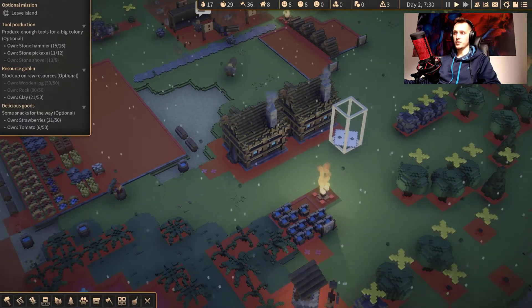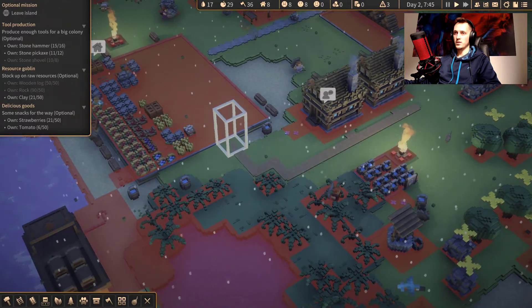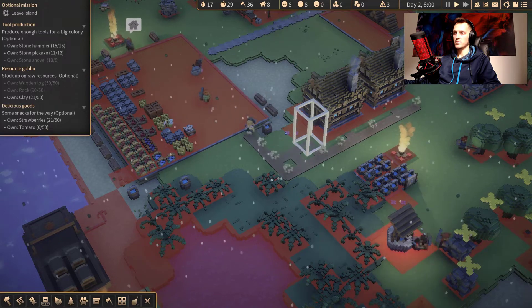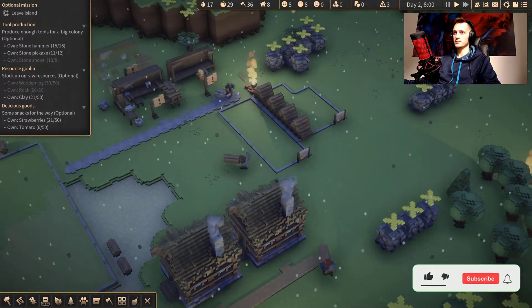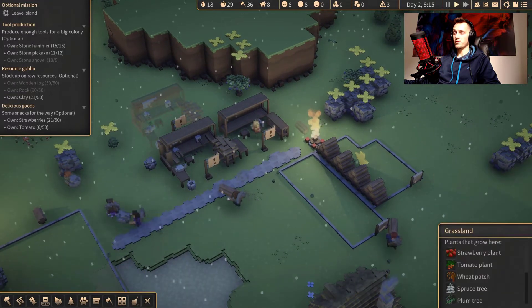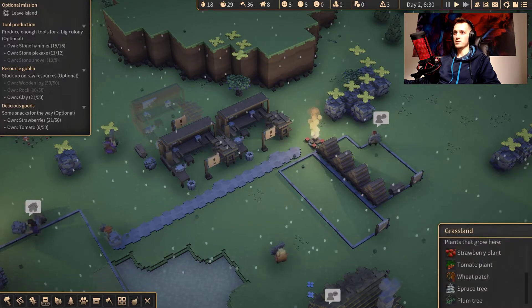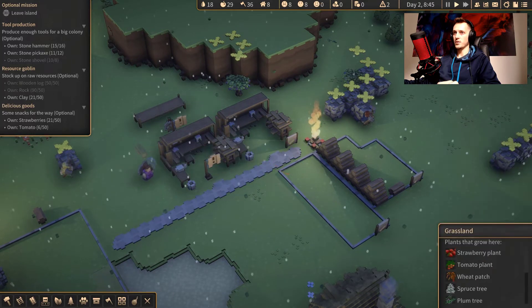I should build a road going through here — like that. That should be fine. We're definitely gonna be walking through here. I'll build another one over here, but this one's gonna be a muddy one. Now we're gonna be creating planks with these two workshops — input the logs, output the planks.